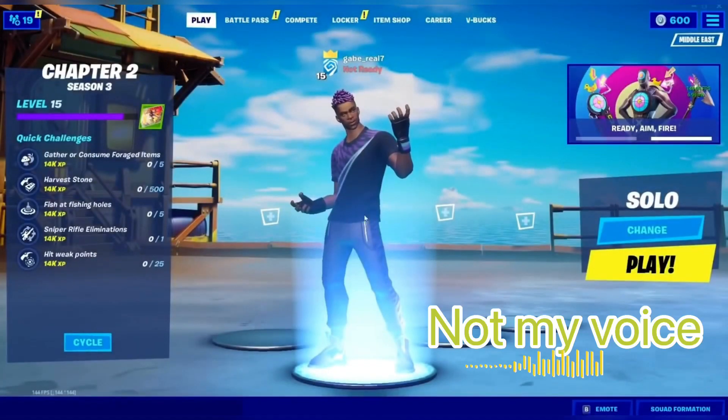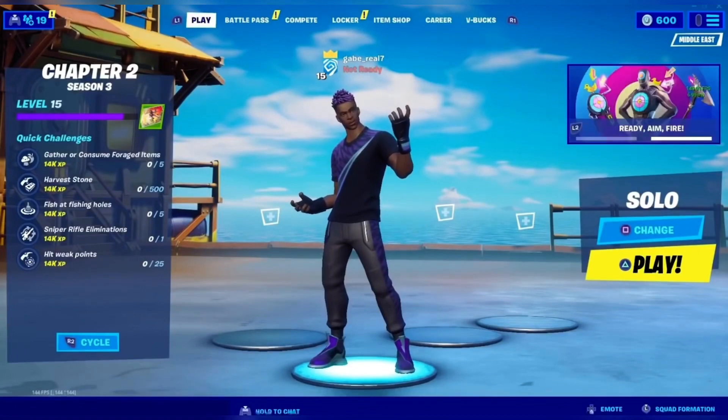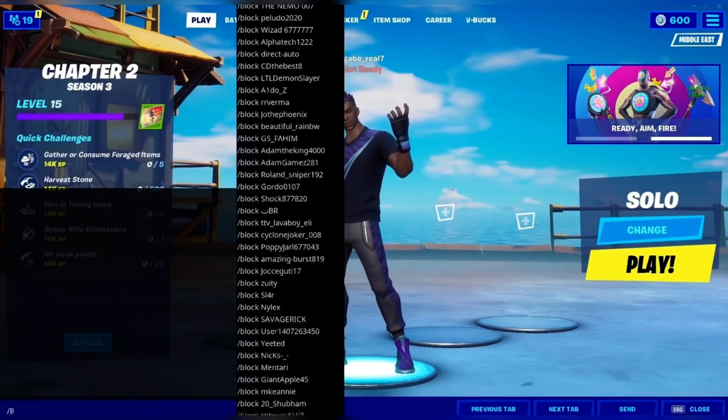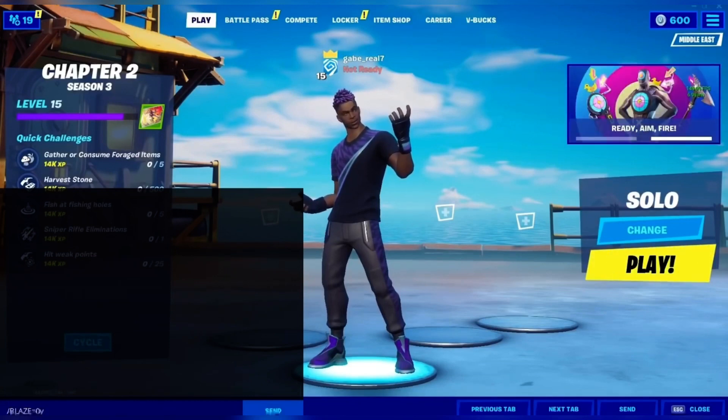Let's just get to the three basic steps that make this glitch work. For the first step, I'm going to open this chat window right here because I'm going to type in a command. It's actually going to help turn the Blaze outfit into zero V-Bucks on the item shop. So I'm going to type in slash and 'blaze' in bold letters.